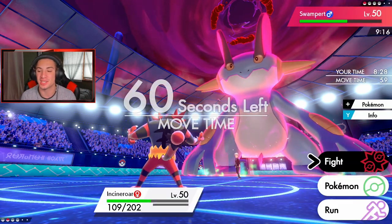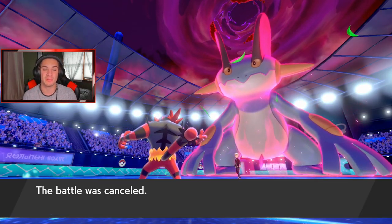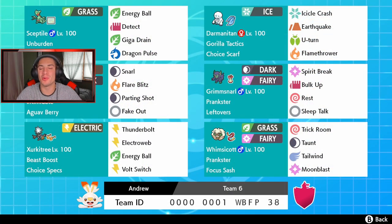Awesome team right here — shout out to my boy Andrew one more time for making this team. I really did like it. Even though we got a losing record at one and two, those two battles we lost could have gone either way and we played super well. That Sceptile was very very strong once you got the Unburden and Weakness Policy triggered, and Xurkitree is an absolute beast with Choice Specs and Beast Boost. But that's gonna be it for today's video — if you enjoyed the content, smash that like button, and if you're new here, click that big red subscribe button. Thank you guys so much for watching, see you on the next one!